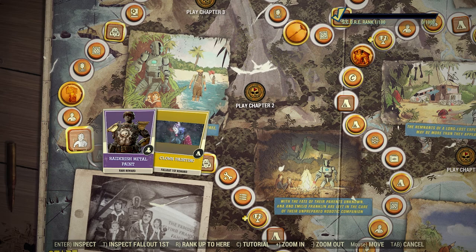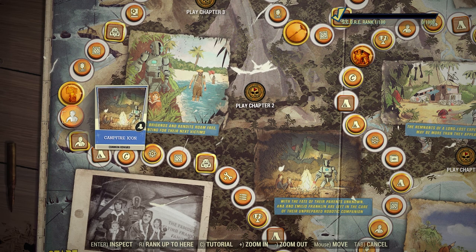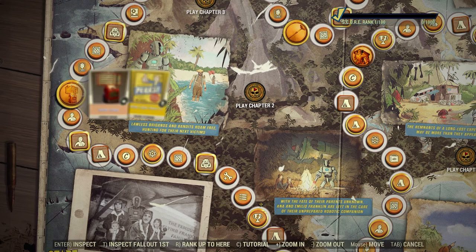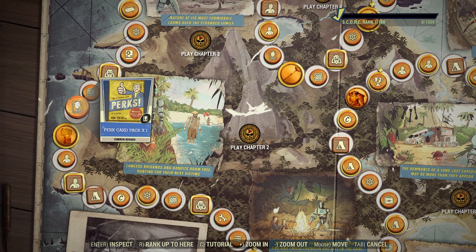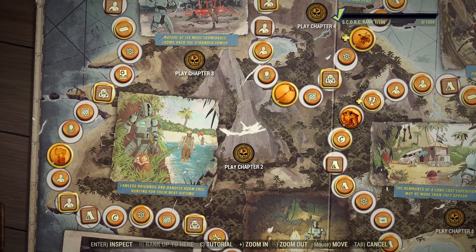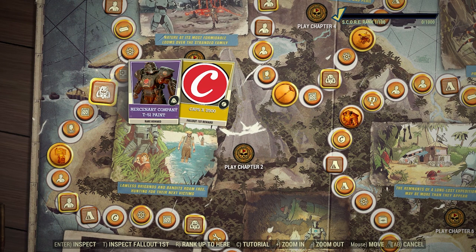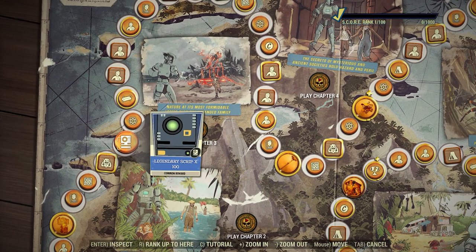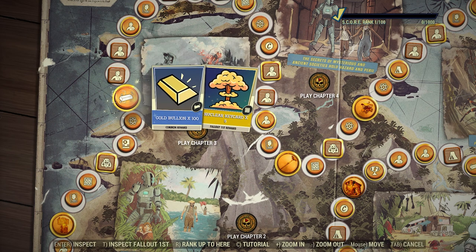T-45 paint with carry weight booster — you get five of those for Fallout First. Three legendary modules, 150 atoms, and five lunch boxes for Fallout First members. 1000 caps, bone shelf, raiderish metal paint with a clown painting for Fallout First members — that's kind of terrifying, I don't like that. A campfire icon, the Derby game — very very cool. Then you get one perk card pack for Fallout First, five nuclear key cards, Mercenary Company T-51 paint, and 2500 caps for Fallout First members.